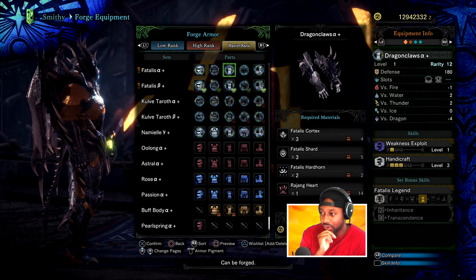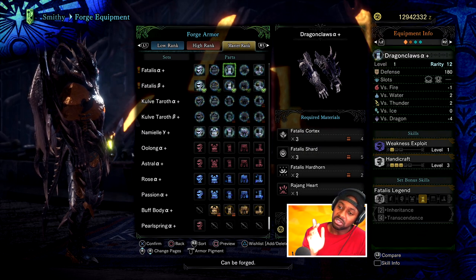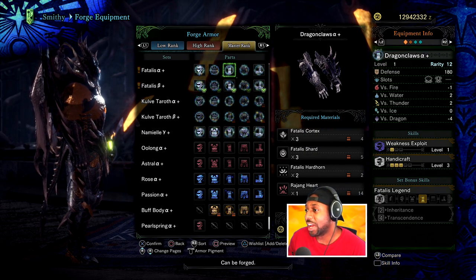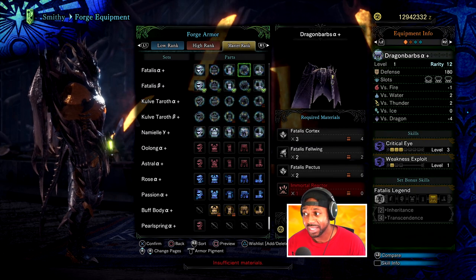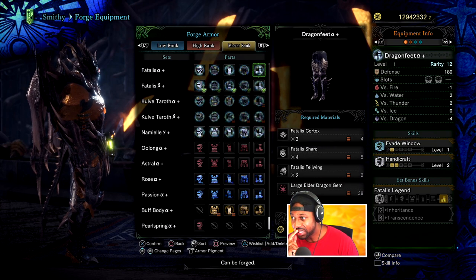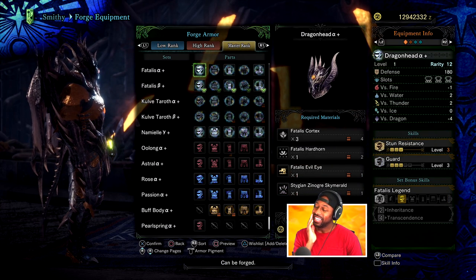This one's pretty good for select builds. Handicraft is rare in endgame — you don't really see it in Icemaster sets. I guess if you're not going to use Master's Touch, you have some options now with this and Weakness Exploit. The only thing that sucks is it's only a level four and level one slot — there's better slotting out there. This one is the one. Beautiful. Let's go to the beta.